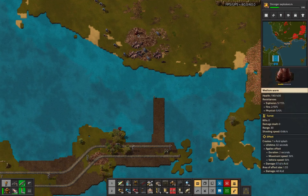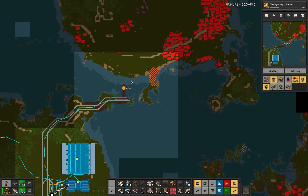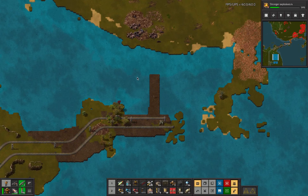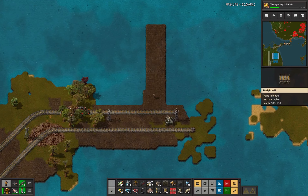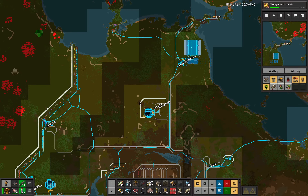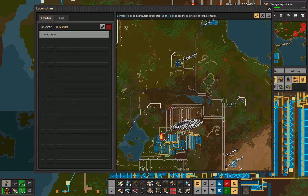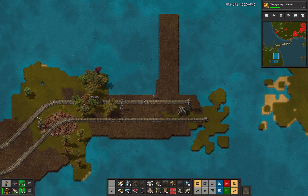Yeah, that actually works pretty well. It's not gonna be viable to do this all the way over here though. I didn't actually bring laser targets with me, so in that case we are calling this train. This train gets to come all the way up here. There are two signals on that, so this guy probably wants to move forward a bit.